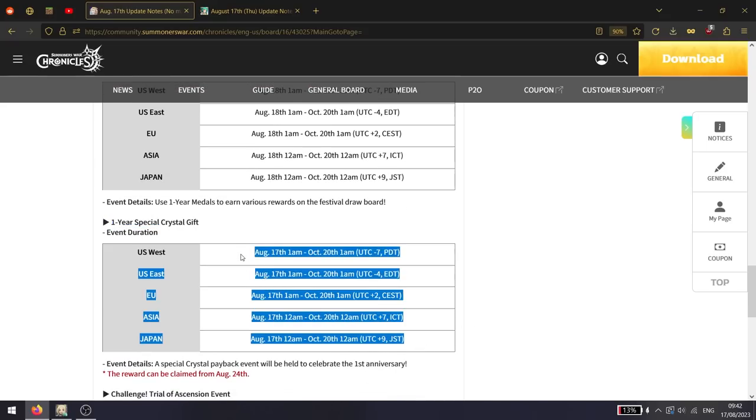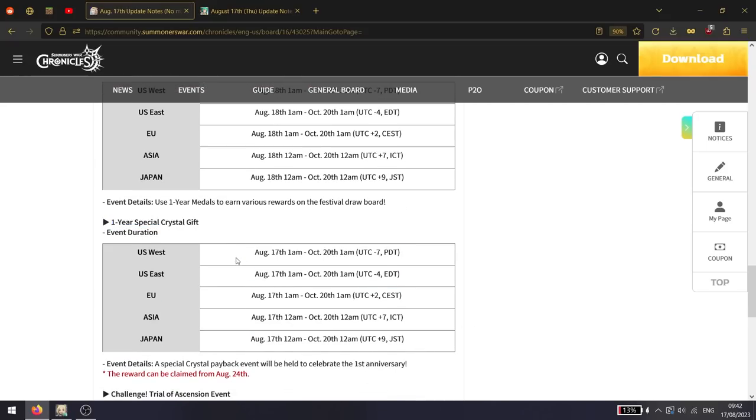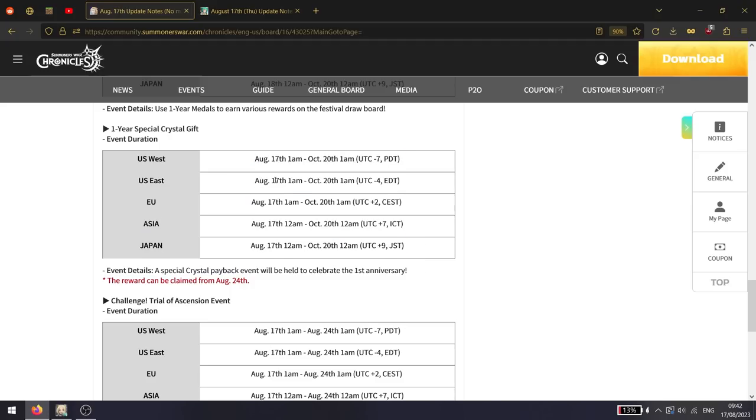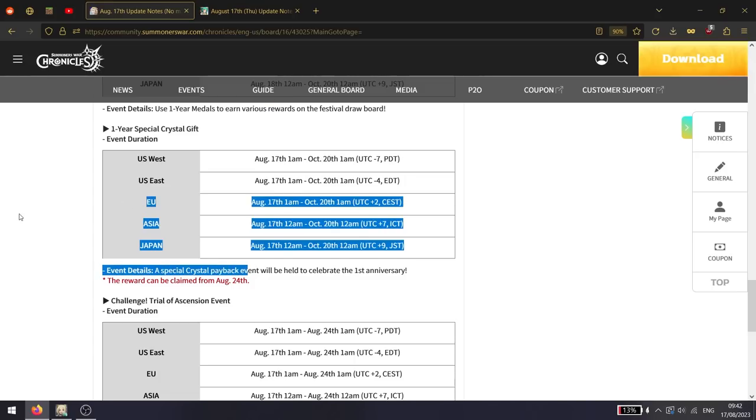It looks like we're getting the one-year special crystal gift quite early because Korea only got it this week as well. You're basically going to be able to claim a lot of crystals. I claimed it on Korea and got like 11,000, and I don't even think my account is that old, so you do get quite a bit.